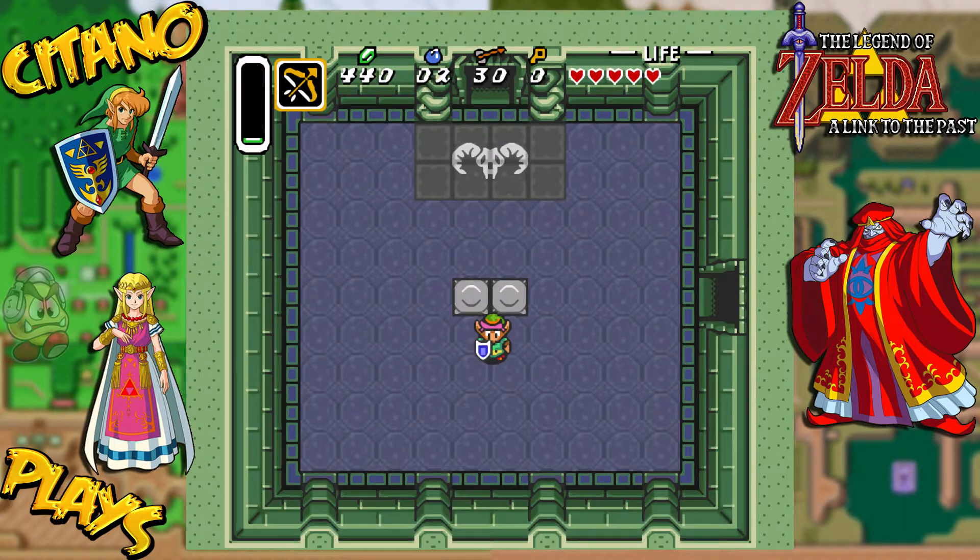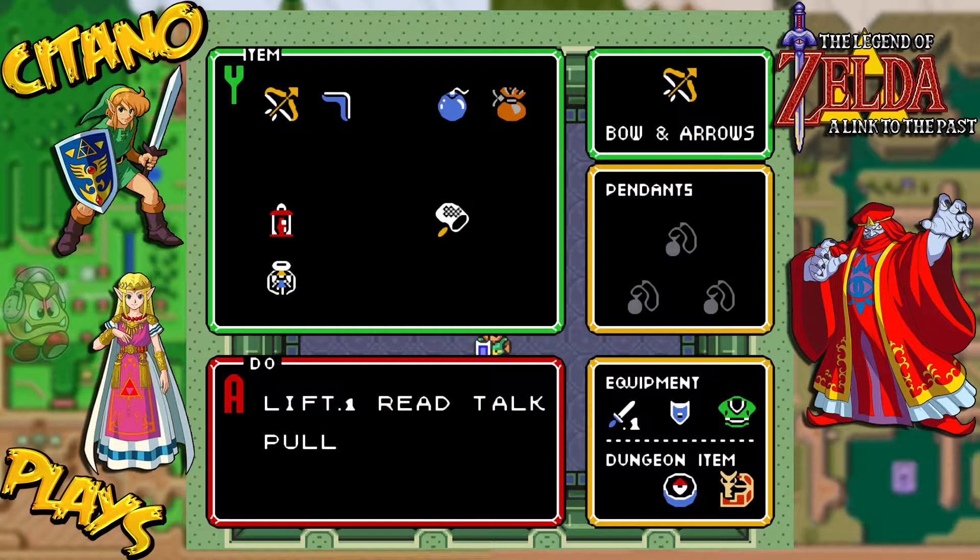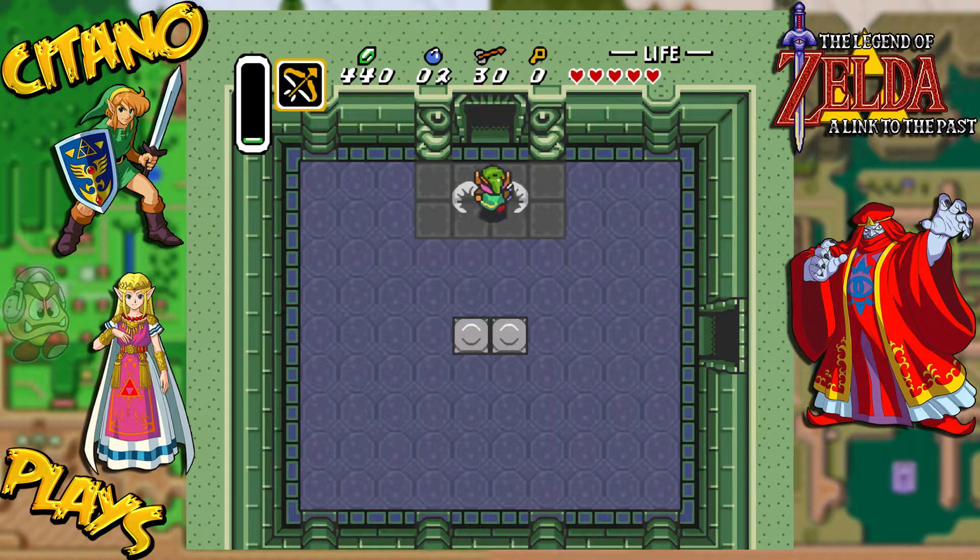So we've gotten some cool stuff, including a new weapon, the bow and arrow, which is the main treasure of this dungeon. And with that, let's go and meet the boss.